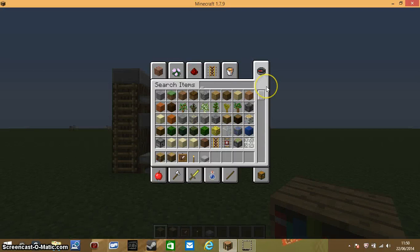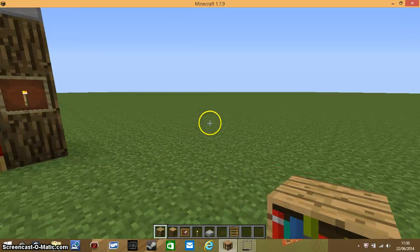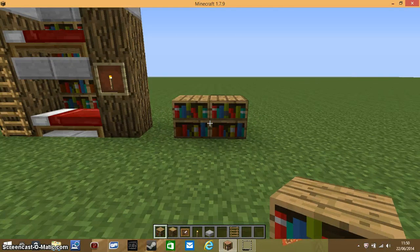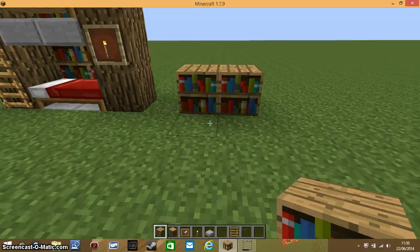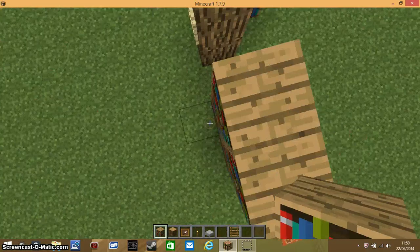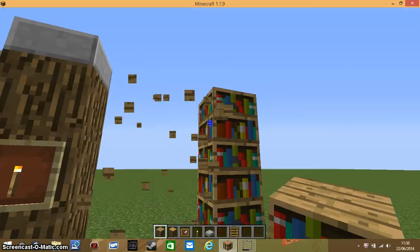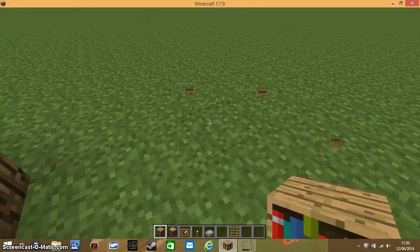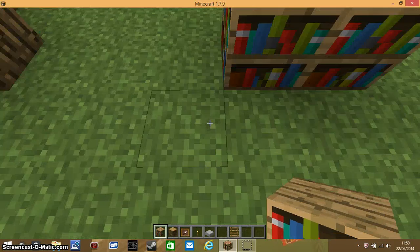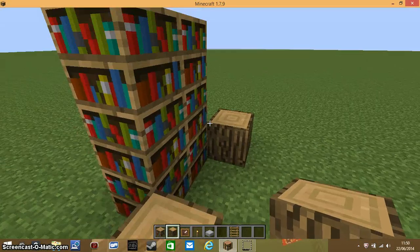To start your bunk bed, make a two-wide pillar, build it up three high, then diagonally to that — at least two blocks away — start another pillar three high, so you've got space. Then build these pillars here diagonally like that.